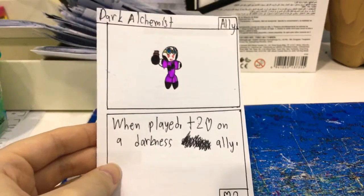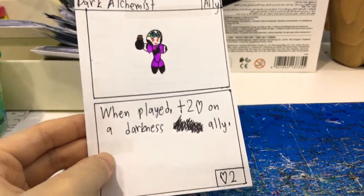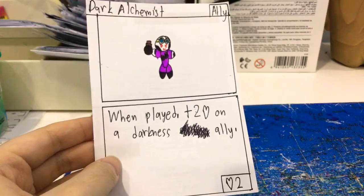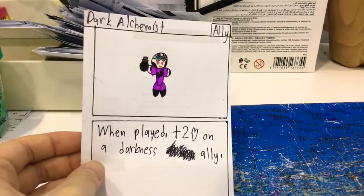Dark Alchemist. When played, plus 2 health on an ally. Darkness ally. It doesn't say others, so it means it can buff itself. It has 2 health. It's an ally.